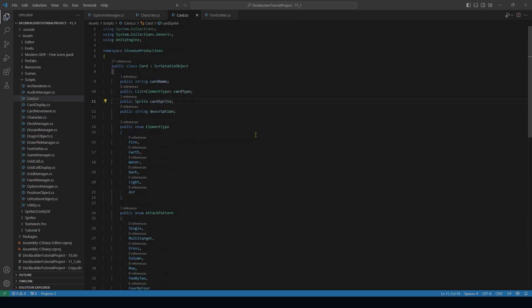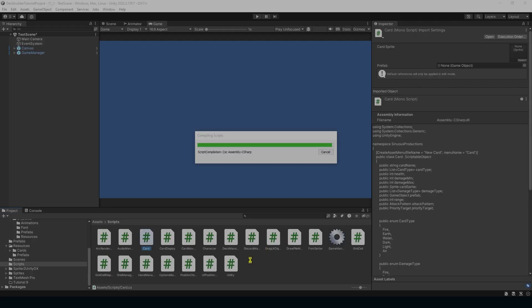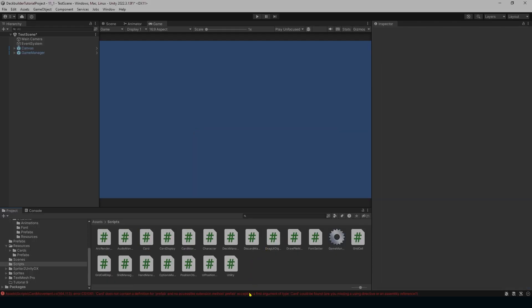Save the scripts. We'll go back to the game and get error messages because many things reference variables in the card class that are no longer there. Before fixing those, let's go ahead and make our spell card.